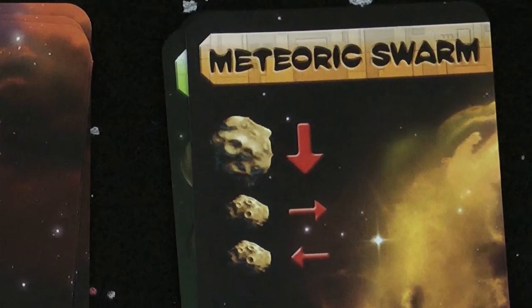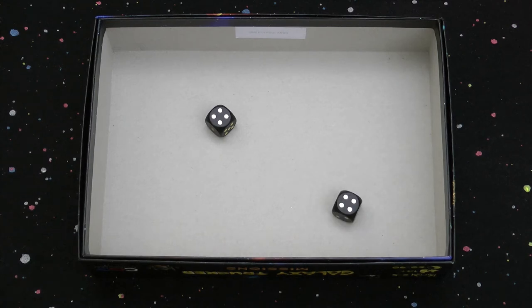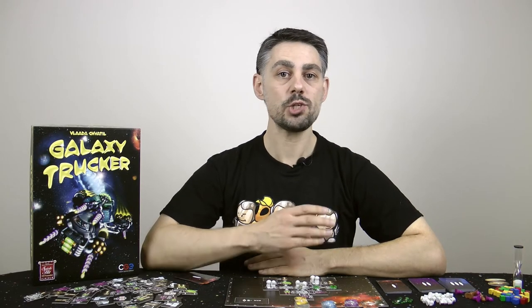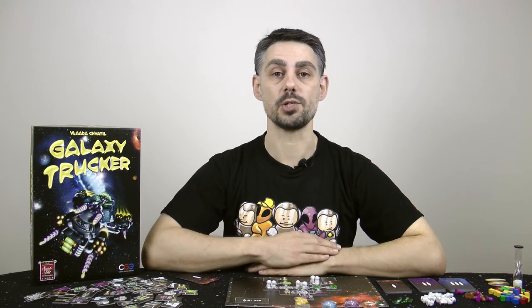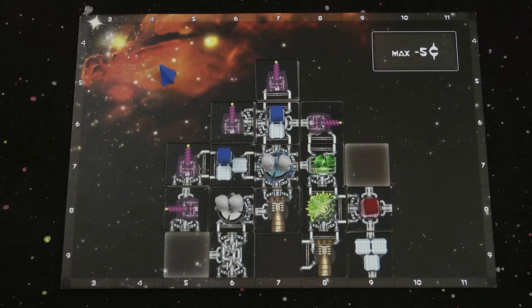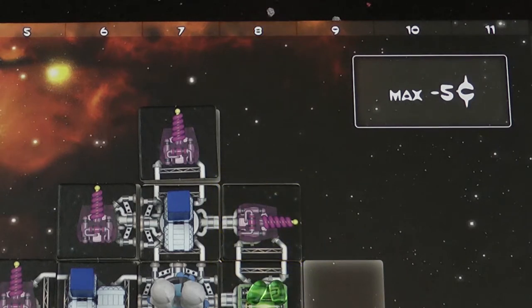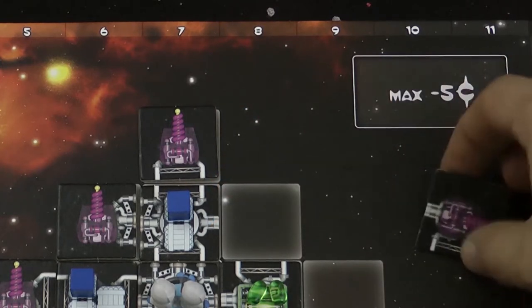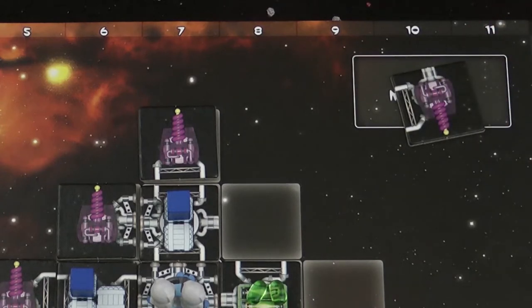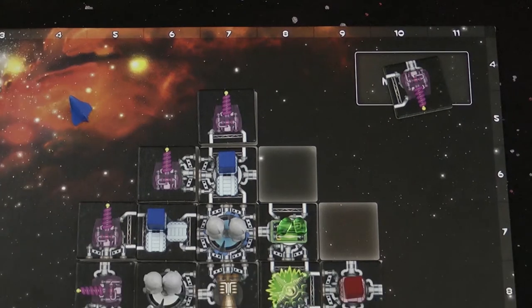Large meteors are so big that any shields on your ship won't protect you. The only way to deal with large meteors is to shoot them down with your cannons. The blue player has a cannon in column 8, but it's facing the wrong way, so unfortunately it's no good against this meteor and his ship is hit. This causes the component that was hit to be removed and placed in the space in the top right of the spaceship board. Note that this can cause other components to become disconnected — if this happens they fall off too.